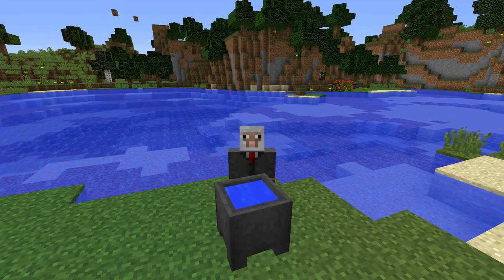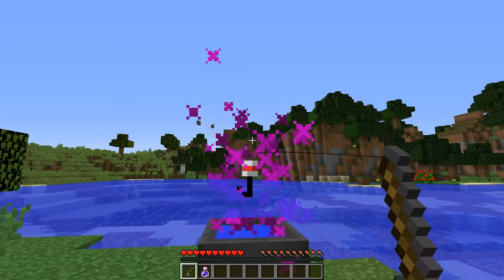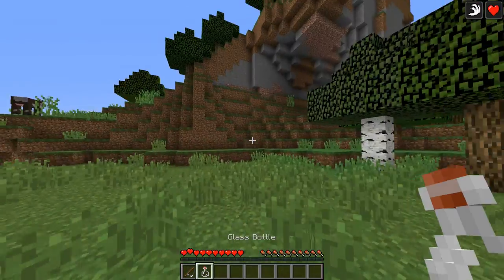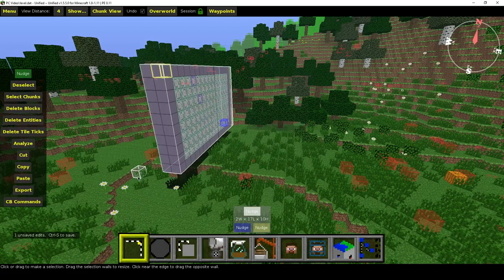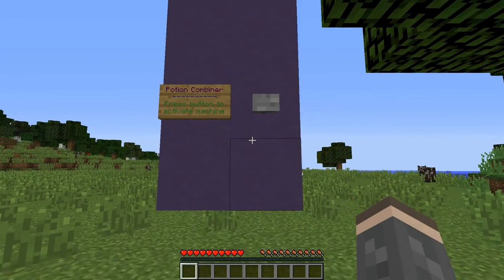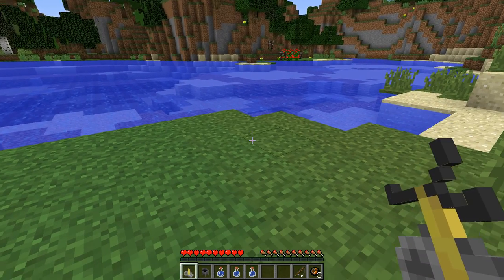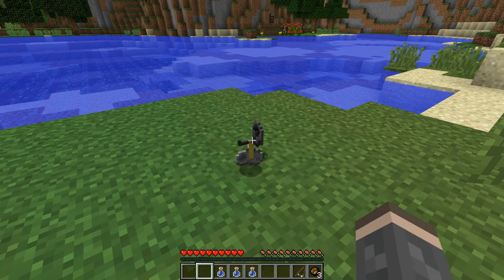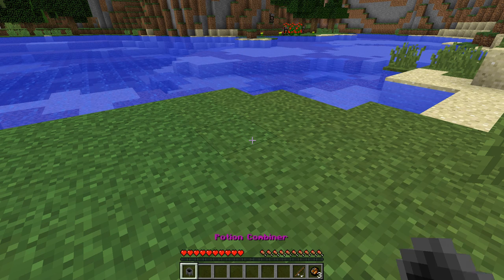This is my Potion Combiner for Minecraft 1.11. With the Potion Combiner you can take multiple potions and merge their effects into one single potion. To get the Potion Combiner into your world, import the schematic from the description below. Once you import the schematic, press the button to turn on the machine. To craft the Potion Combiner, throw on the ground a brewing stand, a cauldron, a Mundane Potion, a Thick Potion, and an Awkward Potion. This will give you the Potion Combiner.